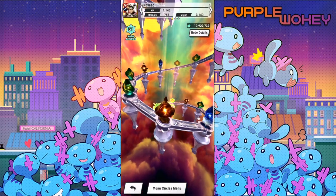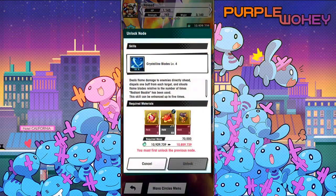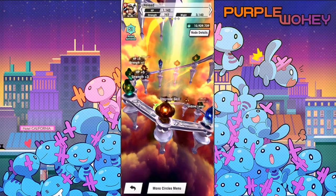That means it gets five more levels. Upgrade skill: deals flame damage to enemy directly ahead, dispels one buff from each target, and shoots flames from flame blades relative to the number of times Radiant Bubble has been used. This skill can be enhanced up to five times. Jesus.